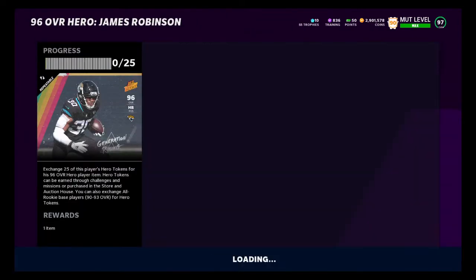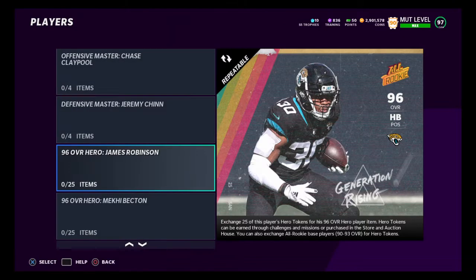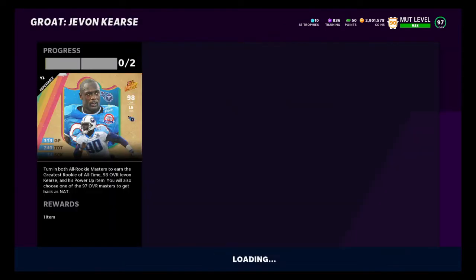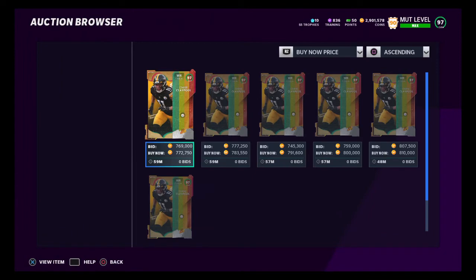You need at least a million coins for this method. I'll go over some other methods to get you some coins if you don't have a lot. What we're going to be doing is we're either going to be picking the Jeremy Chin or the Chase Claypool. You want to pick the one that's going for more expensive. I just did Chase Claypool — I sold mine for 770,000 coins.